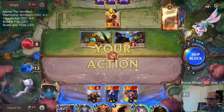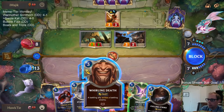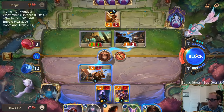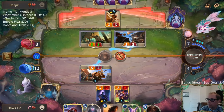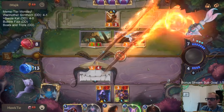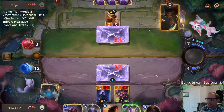We set that up by not playing anything the turn before - not playing Stand United or anything else the turn before. It's a good draw, but I don't think I have any option - I think they have to die. I would not want to be them.